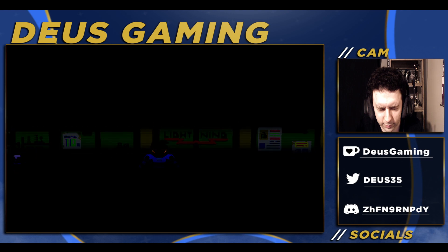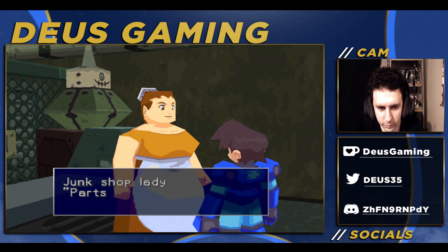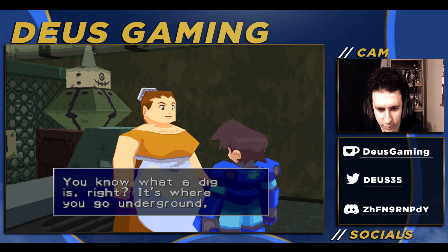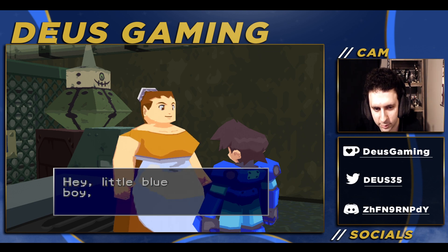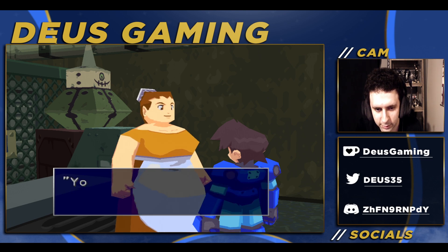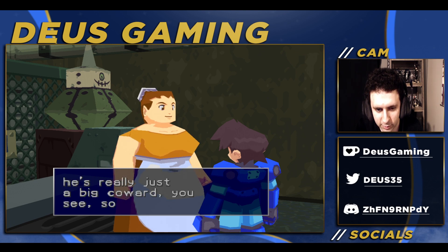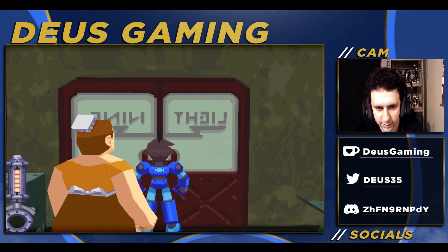Go in here. 'Parts for your ship? I'm sorry, but my husband's out on a dig right now. You know what a dig is, right? It's where you go underground looking for old machine parts. I wonder what's taking him so long. Hey little blue boy, won't you be willing to go find him for me?' Yes. 'You will! Oh, thank you very much. You'll probably find him somewhere near the entrance — he's really just a big coward, so I don't think he's going to be gone too far in.' We'll see about that.